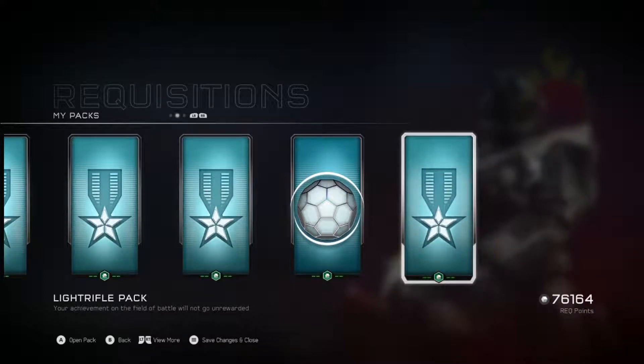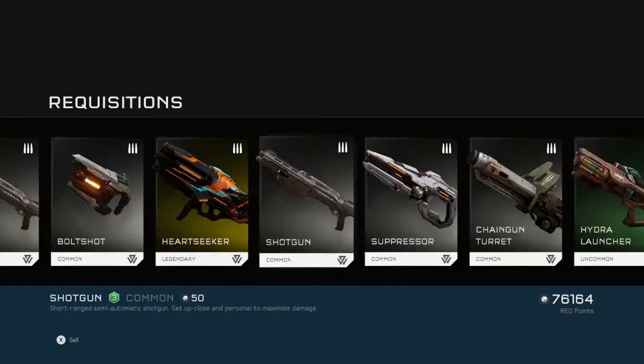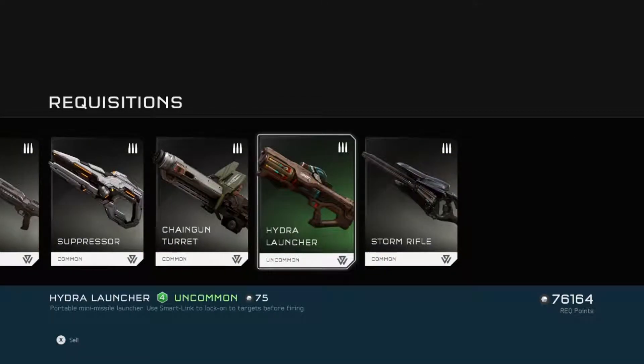We've got my Light Rifle pack — I maxed out my Light Rifle commendation. Got a Nexus, Heart Seeker, Shotgun, and a Hydra Launcher. Not too bad.